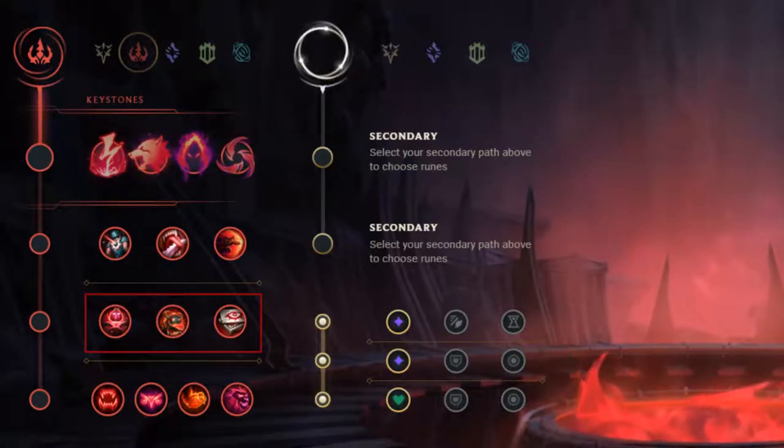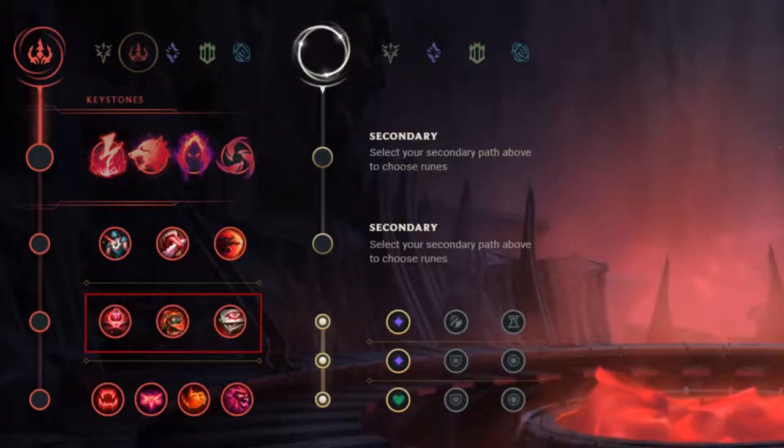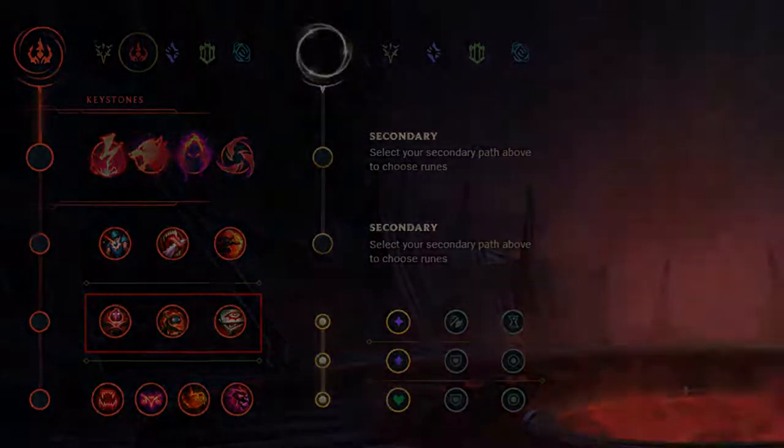In this video, I'll be talking about Zombie Ward, Ghost Poro, Eyeball Collection, and the roles in the Domination Tree — Primary or Secondary.